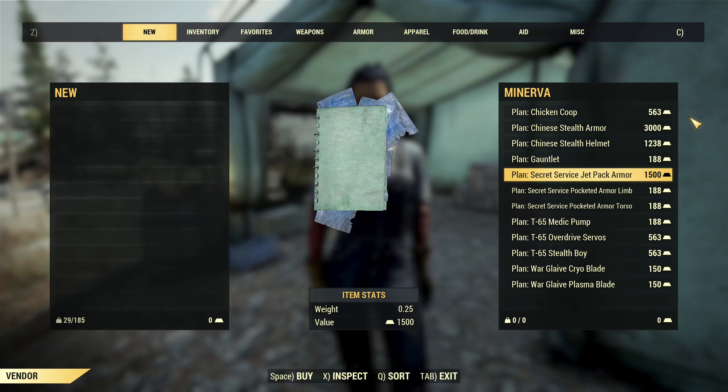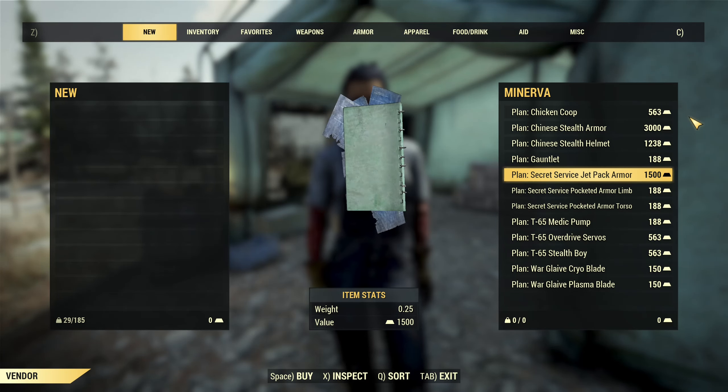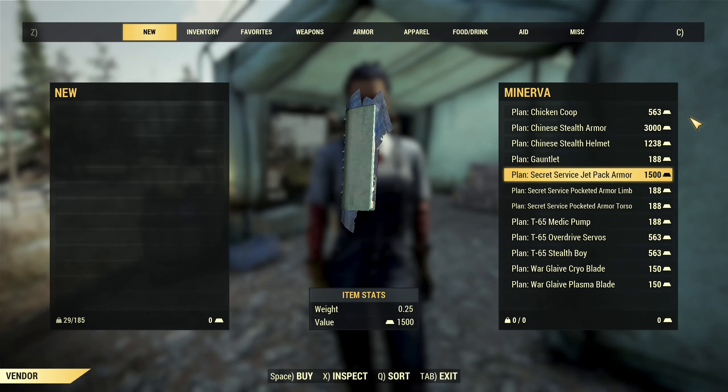Then we have the Secret Service Jetpack. You know how amazing jetpacks are. Of course, it fits only on the Secret Service armor, so you need the armor first if you are interested in this jetpack. But if you already have it, it's Definite Turtle's Peak.